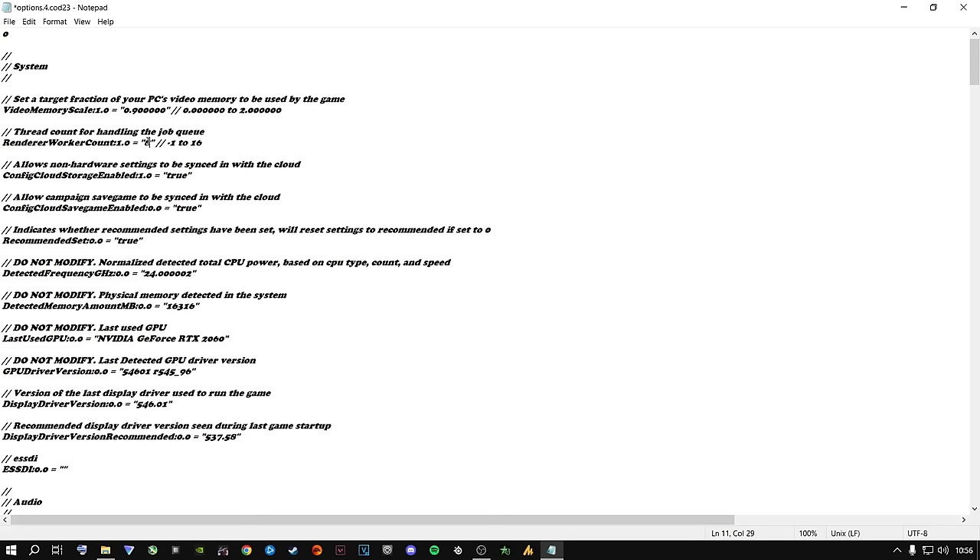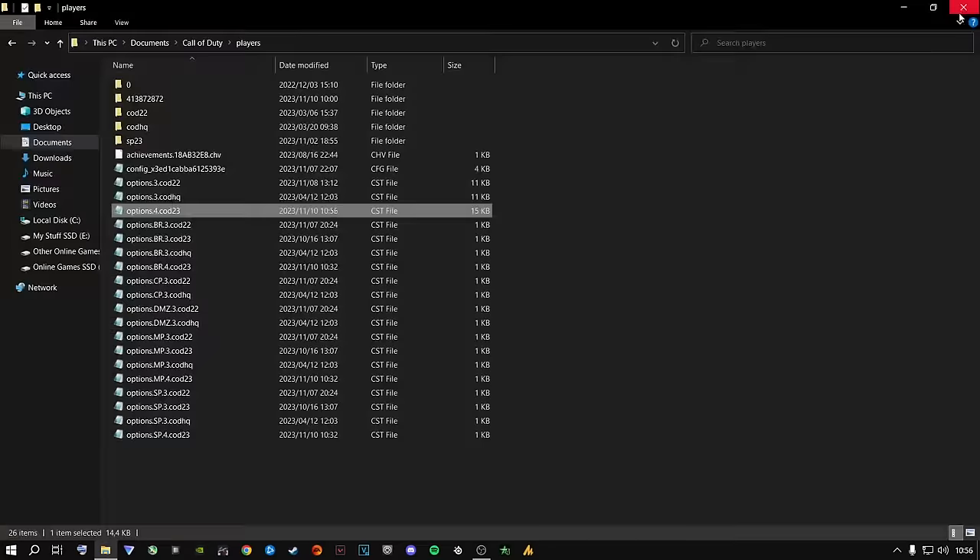Also make sure this config file is running the correct graphics card driver. For AMD and NVIDIA users, make sure it's the correct driver. Once you're done, click File, click Save, and close out of this. Let's jump straight into the next step.